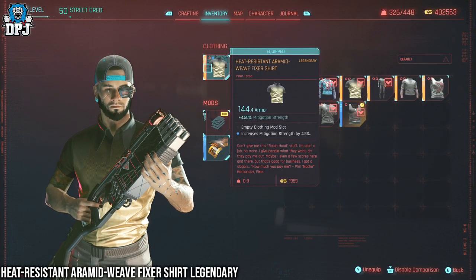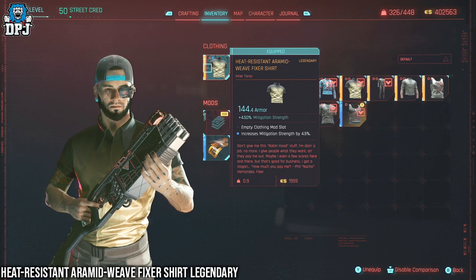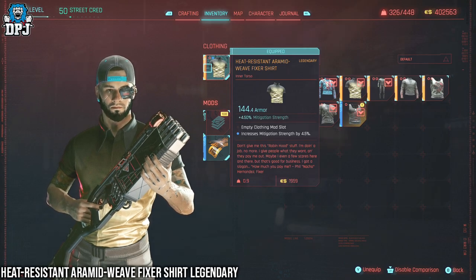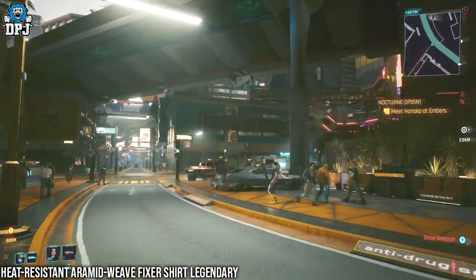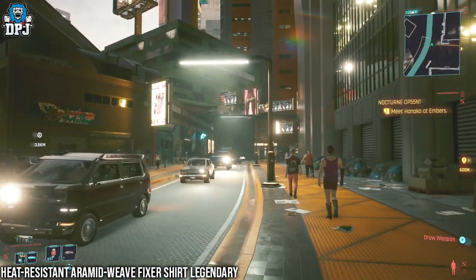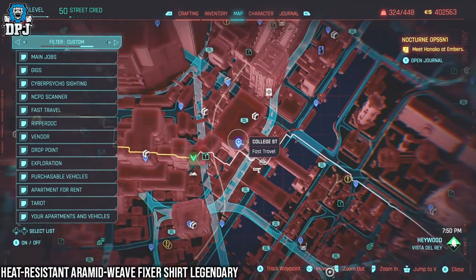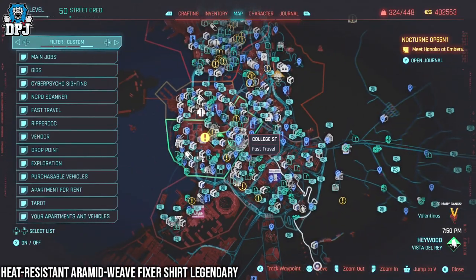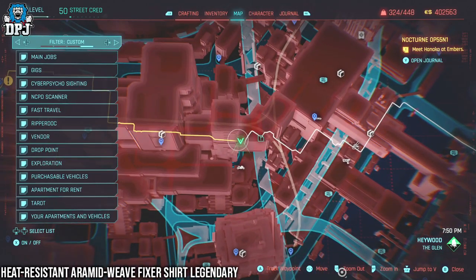Next up, we have the Heat Resistant Armored Weave Fixer Shirt. It has a new location — I believe the original one after the 1.2 patch wasn't there anymore for some people. But now it is available to all players, including non-Street Kid players. I'm not sure what actually happened originally, as I had a big chunk away from this game. Either way, it's here for all now. Where you want to come to is where I am on the map right here. There are a couple of fast travel points around this spot, but come to this point on the map and grab it.